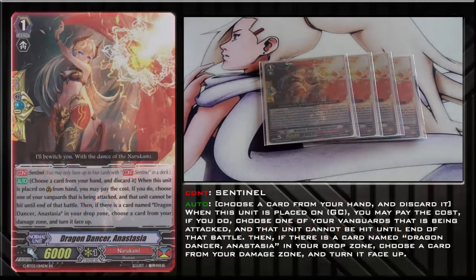We have Dragon Dancer Anastasia — your Generation Perfect Shield. Whenever you guard with her, if you have another copy in your drop zone upon resolution of her ability, you can unflip a damage. She can't be used to Perfect Shield rearguards, which is 100% fine in this deck. There's a lot of controversy whether you can play G Shields in decks that don't need them, simply because Laurel still hasn't been taken care of yet in English format. The last thing you want is to have one of these in hand and then they smash your rearguard and beat you in advantage.